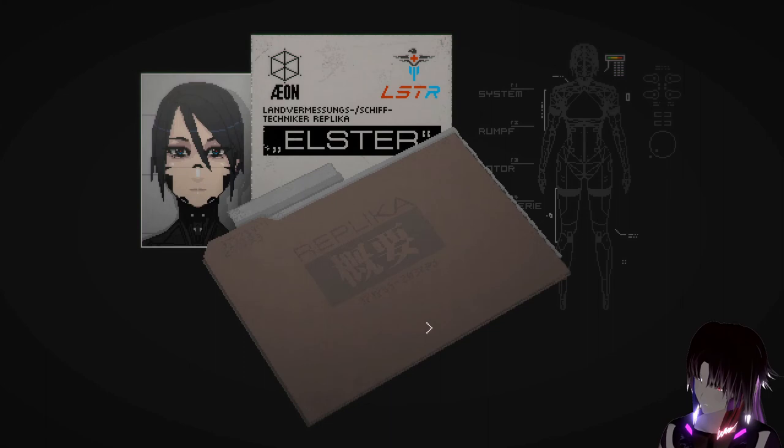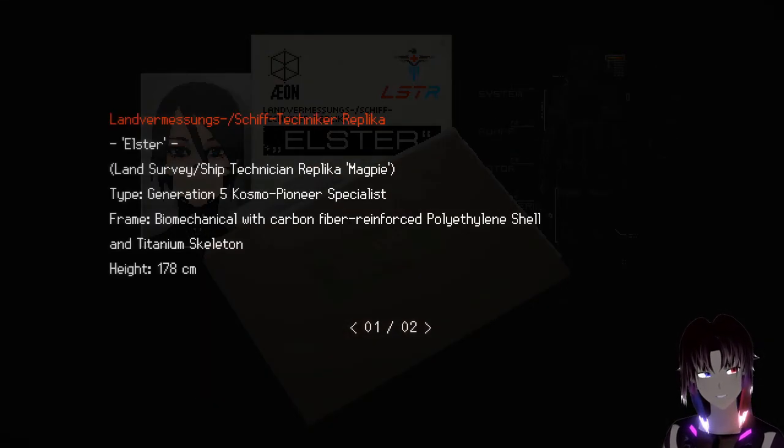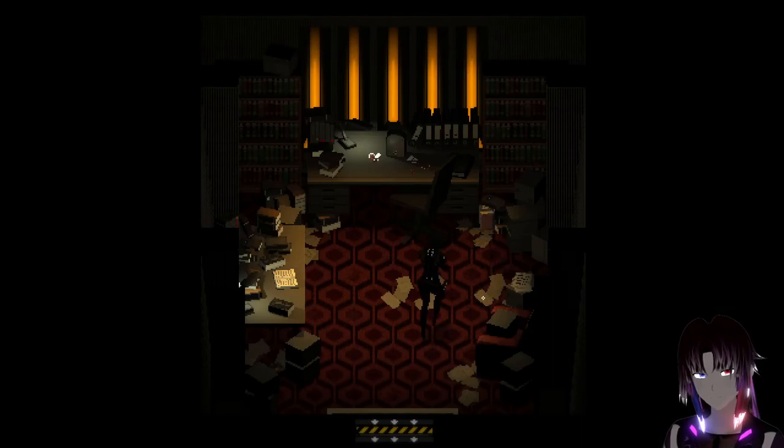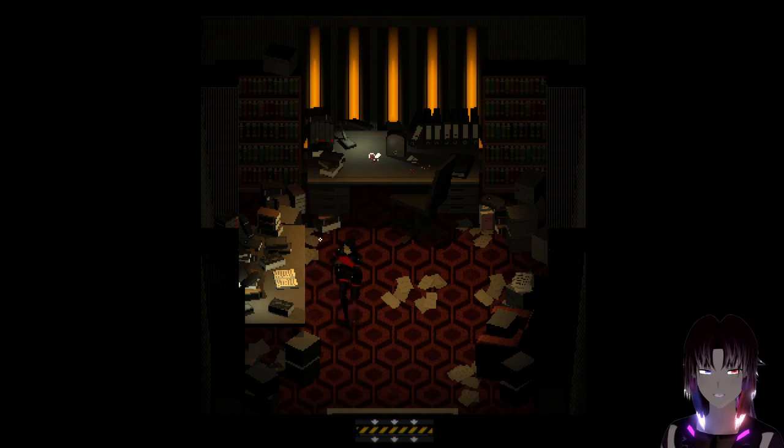Elster - Land Survey Ship Technician, Magpie, Generation 5 Cosmo Pioneer Specialist. A versatile combat engineer unit primarily designed for orbital service. These tough and stoic loners are best suited as specialist sappers and scouts. Their technical knowledge and combat capabilities make these units true survivalists, especially when their iconic white and blue heavy combat combination sports bullet-resistant armor plating on their chest and forearms. Since the original neural pattern for this unit was lost with the destruction of the central neural archive on Veneta, new Elster units have been produced based on a decommissioned unit from the Penrose program. Interesting. I think that's all the documents we can read in here - just those two.